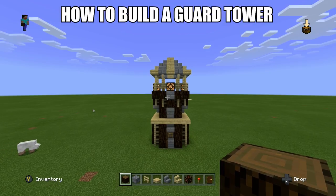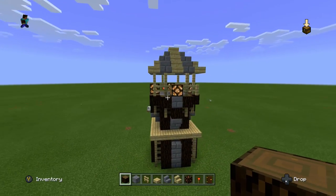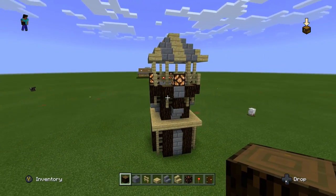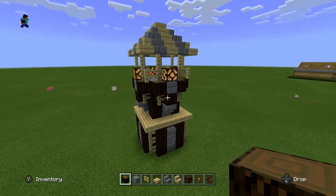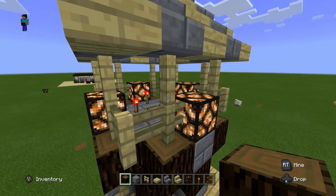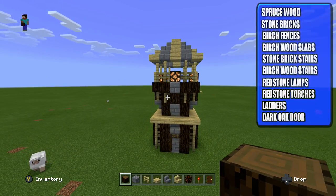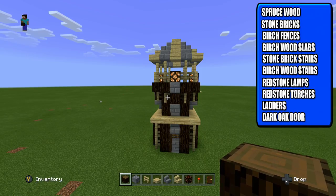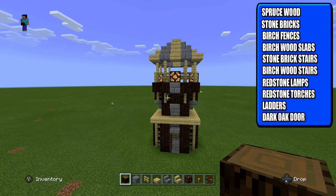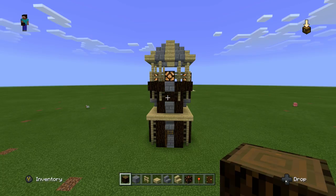Hey guys, my name is Arbuckle, welcome back to another video. Today I'm going to be teaching you how to make a guard tower in Minecraft. There's a door in the front that allows you to climb up to the top, and you can spawn some villagers at the top to look like guards. What you're going to need is spruce wood, stone bricks, birch fences, birch wood slabs, stone brick stairs, birch wood stairs, redstone lamps, redstone torches, ladders, and one dark oak door.